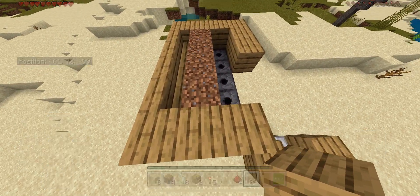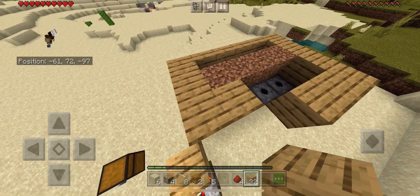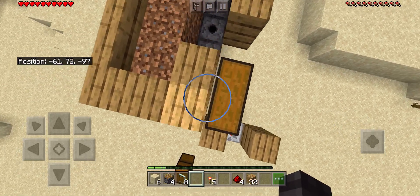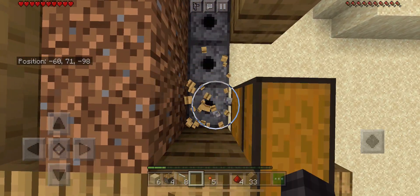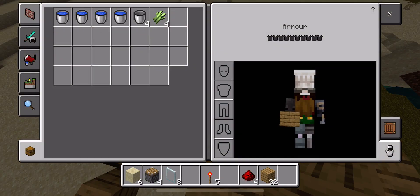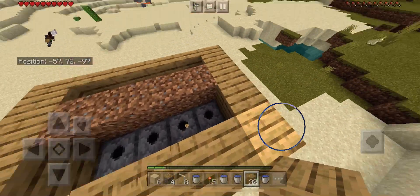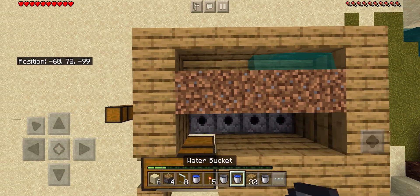Now that you've done this, make sure to place a solid block right here, then take your two chests and make a double chest, then break the solid block. Now get all your buckets and fill up this area — make sure that you have a water source nearby in order to refill these buckets, because you will be needing them later.